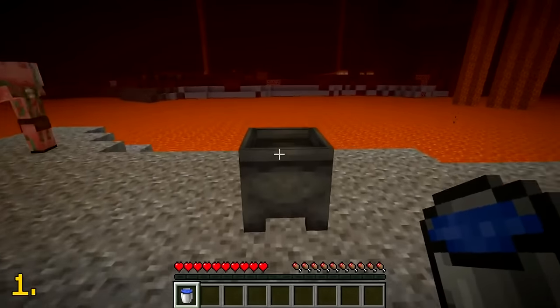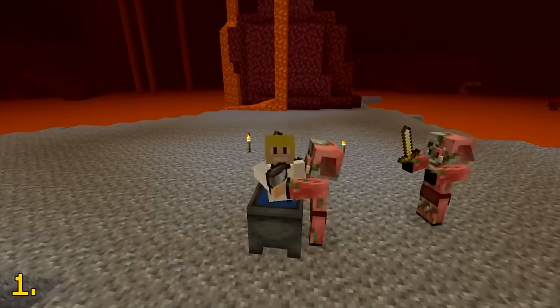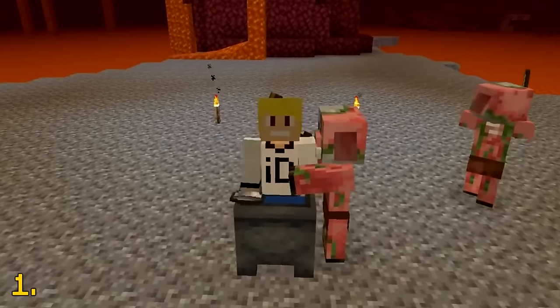The only way to place any sort of water in the nether is by putting water in a cauldron. Not sure why or how this is possible, but fair enough.